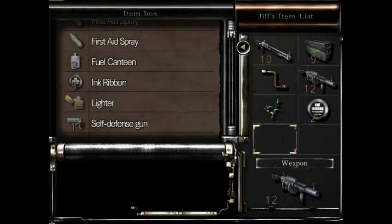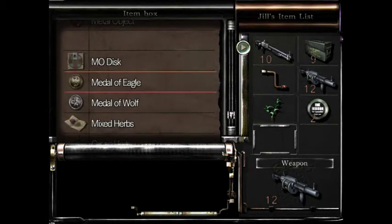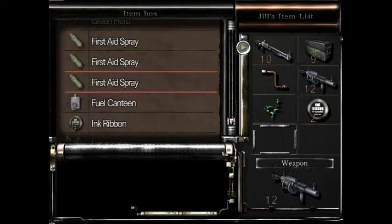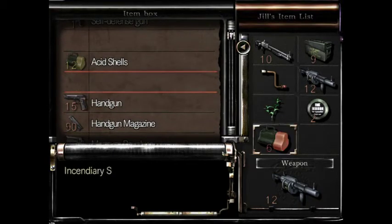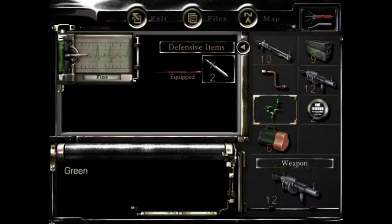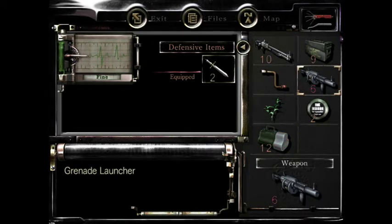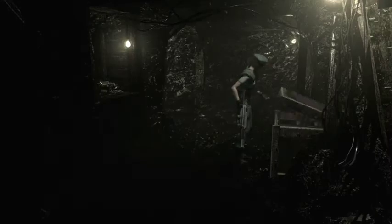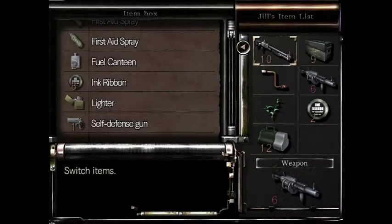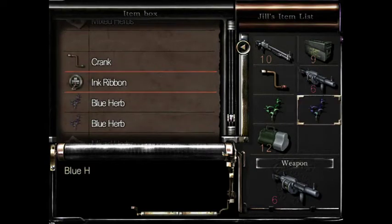I'm just going to check my item box because I believe I didn't come prepared. My ammo's at the bottom — I'm going to take these because I do know what's coming up next: a battle with a giant spider. So I'm going to take a couple of blues.